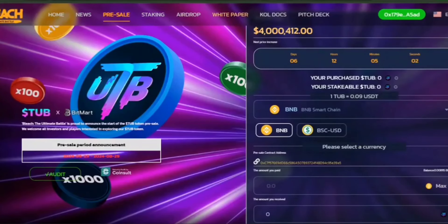The TUB presale wraps up on August 29th, 2024 — that's a full two months to get in on this. The presale is split into 10 stages, each with different prices. The earlier you buy, the better the price you'll get on TUB tokens. Prices go up with each stage, so it pays to be early. There's also a set amount of TUB tokens for each stage based on the tokenomics plan, and each stage has its own start and end time, so you'll want to stay on top of when each stage begins to snag the best deals.